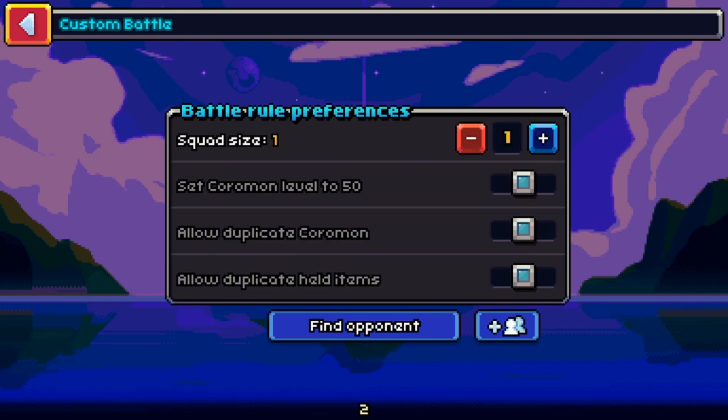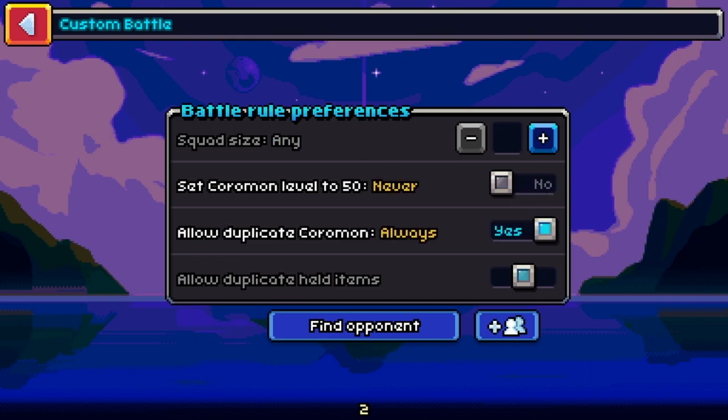In the custom options, you can choose how many squad members you'd like to have, whether or not to set Koromon to level 50, and whether or not to allow for duplicates, whether they be items or Koromon. You can then find a random opponent online, or use a custom code to set up a private match.